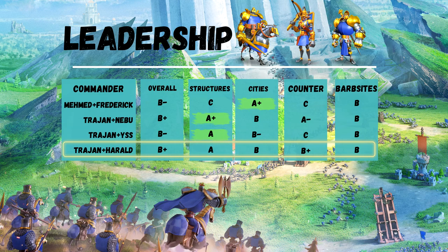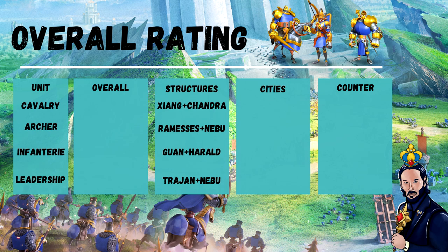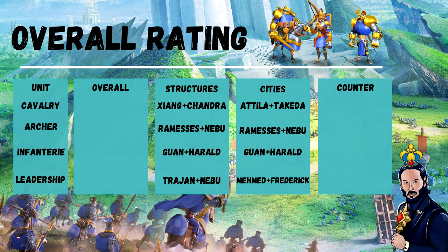Now let's recap on the screen the best rally pairings for each single category, starting from rallying structures. We have Zhang Yu and Chandragupta for the cavalry rally — devastating in the right conditions. For the archer category, Ramses and Nebuchadnezzar, which need to be really careful now of Jadwiga. For infantry, Guan Yu and Harald. For leadership, Trajan and Nebuchadnezzar with mixed troops, preferably archers. City rally: confirming Attila and Takeda as the undisputed boss of the city rally. Ramses and Nebuchadnezzar for archers, Guan Yu and Harald for infantry, and Mehmed and Frederick I for leadership. Counter rally: Zhang Yu and Chandragupta for cavalry, with a special mention to Saladin and Edelflaed.